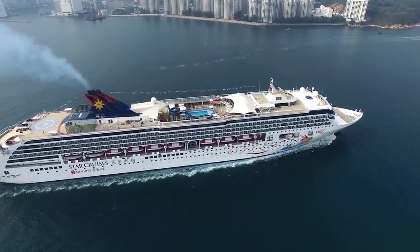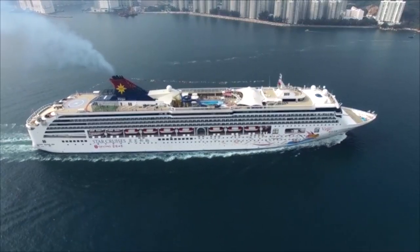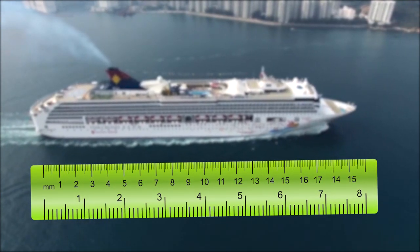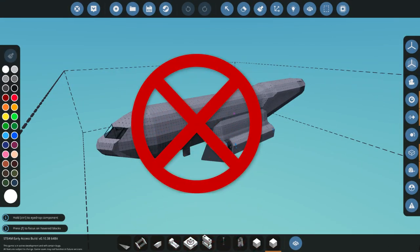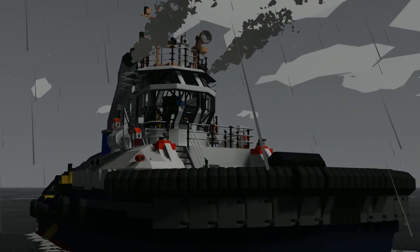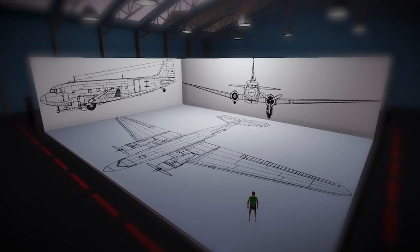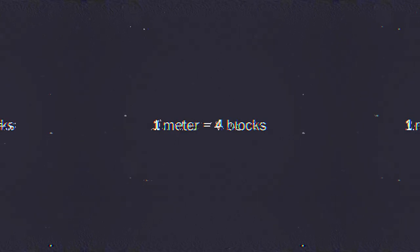Our minds have trouble visualizing huge objects, therefore limiting our ability to build massive creations without the context of measurements. If you ever want to see this in action, try starting a large build without measuring anything — you're almost guaranteed to underestimate its proportions. So in short, if your project depends heavily on realistic dimensions, find schematics, measure everything out, or even use paint blocks to get every curve spot on. Also keep in mind that 1 meter in real life is the same as 4 blocks in-game.